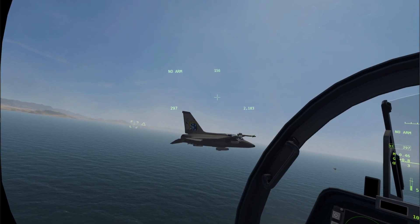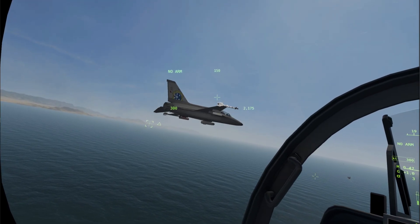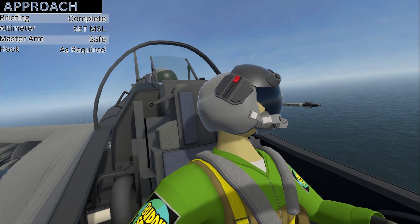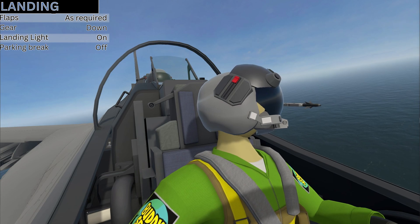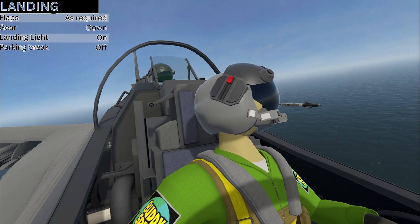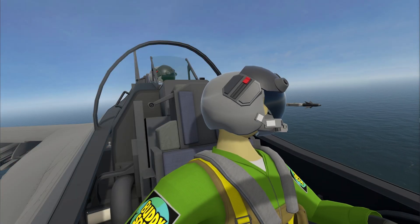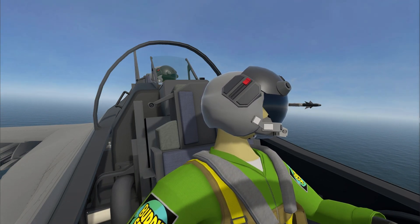Alright, approach briefing is complete. We're just gonna do an overhead break — when they come over the carrier they're gonna break left, then you just wait five seconds. Sound good? Copy that. Altimeter is set MSL, master arm is safe, hook is down, landing flaps as required, gear down, landing lights on. Turn landing lights on right now and call flaps and gear whenever you want. Landing checklist is complete.